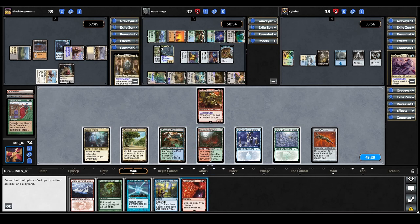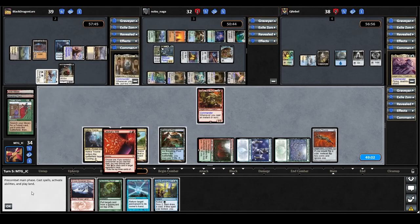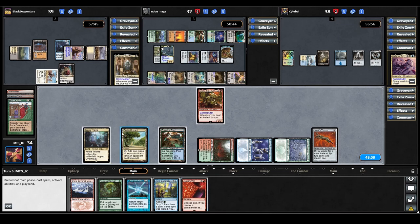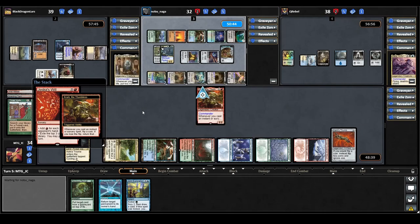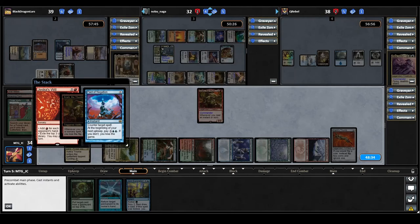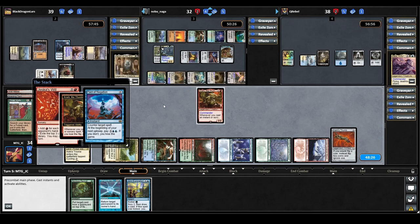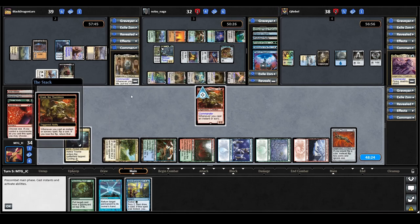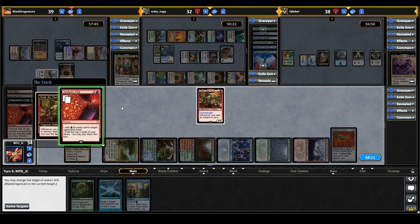We cast Jeska's Will targeting the Karlov player, triggering Crark. Unfortunately we get tails on both flips — that really hurts. We try again and trigger Crark once more. The AC player casts Pact of Negation targeting Jeska's Will. That doesn't completely undo us if we get a positive result on the copy — it will counter the original, stopping it from bouncing back to hand. We choose heads and it does go through, keeping the same target.